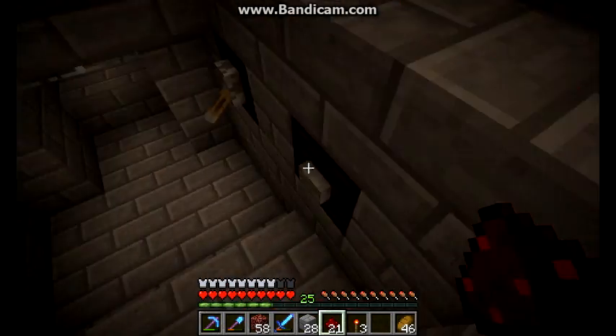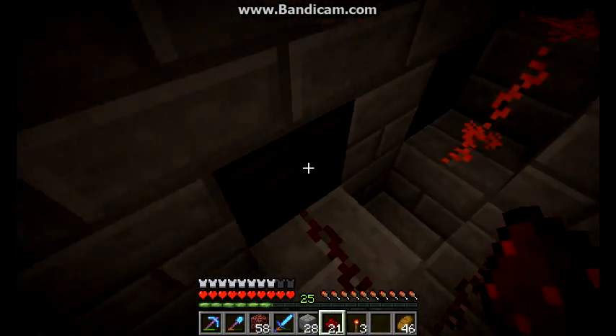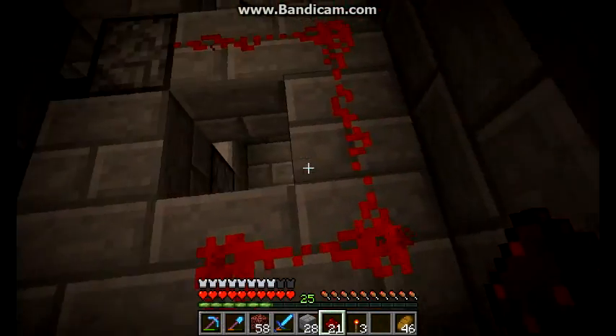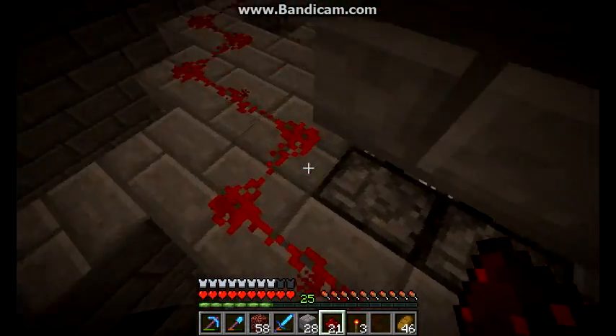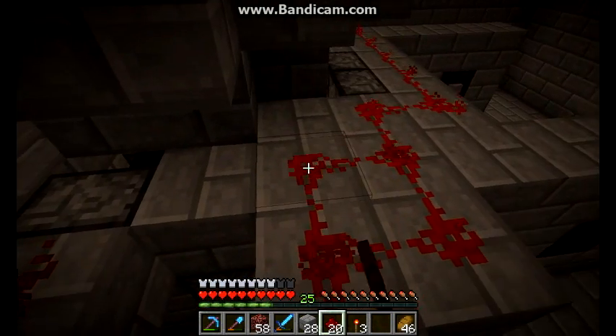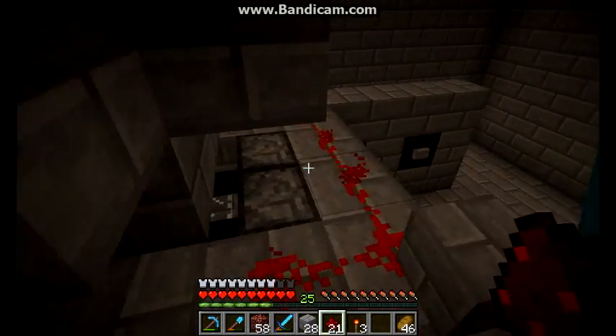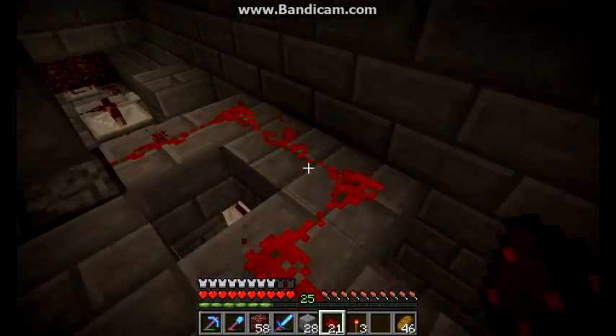So, redstone. This is simple enough — it just goes out of this block, squiggles around past those pistons and into those pistons. But interestingly, we cannot place redstone on this block, so it's diagonal to this piston. I'll explain why in a second.